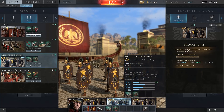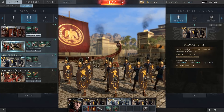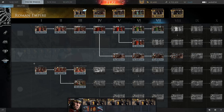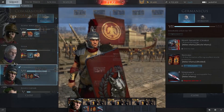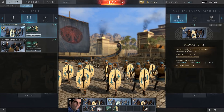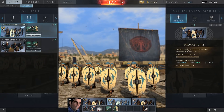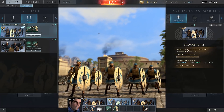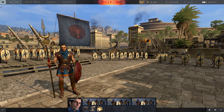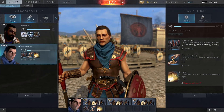I've gone ahead and unlocked the Ghosts of Cannae, which are the Tier 3 Premium for Rome. You can see them right here - I believe they cost 950 Gold, which is about £4 on the Wargaming site. I also unlocked the Carthaginian variant, which are the Carthage Marines. I love the design of the Carthage Marines, these guys look sick. I'll unlock both of them and we're just going to decide if they're good, if they're worth it. Is it better just to save up and buy a higher tier Premium unit?